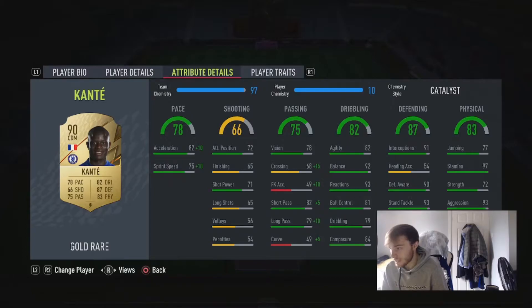Defensively, he's probably one of the best defenders in the game: 91 interceptions, 90 defensive awareness, 93 stand tackle, and 86 slide tackle. So even though the card says 87 defending, it's more like 89-90 in practice. The only reason it reads 87 is because the 54 heading accuracy drags it down — and I don't really know why heading accuracy is part of defending anyway; it should probably be a shooting stat.